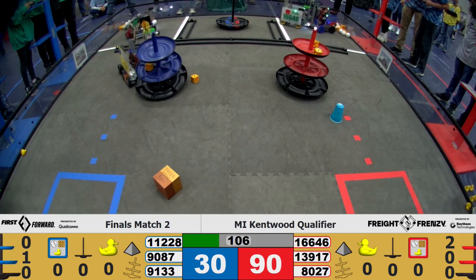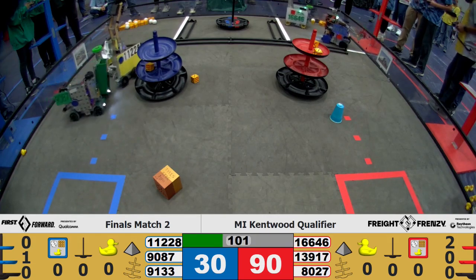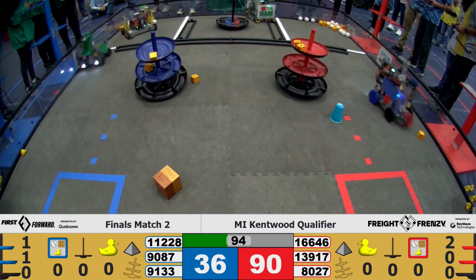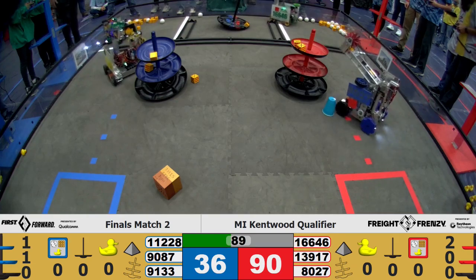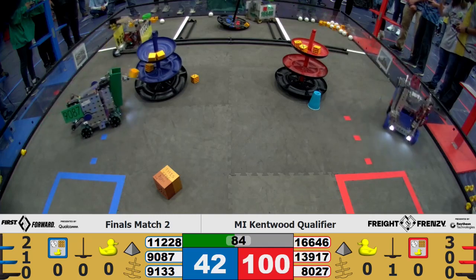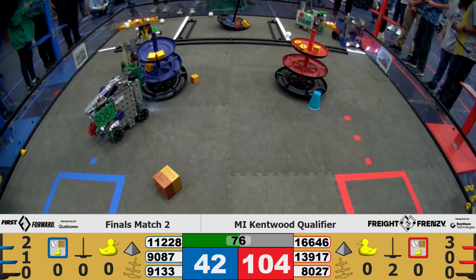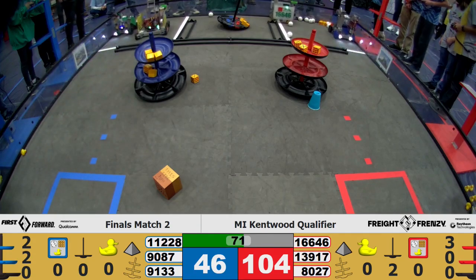11228 working to place on the top — and almost. 8027 working on getting an element and placing it at that shipping unit, while 16646 works on the shared storage hub. 11228 grabs an element and successfully places it on the top for the blue alliance. 16646 just racing that cargo over to the shipping hub in the warehouse, while 8027 works on collecting cargo for the red alliance shipping hub.